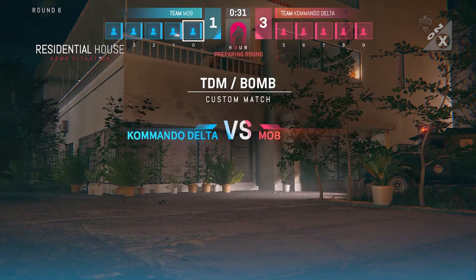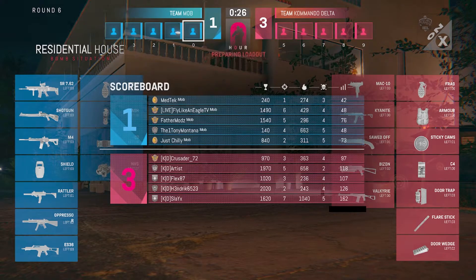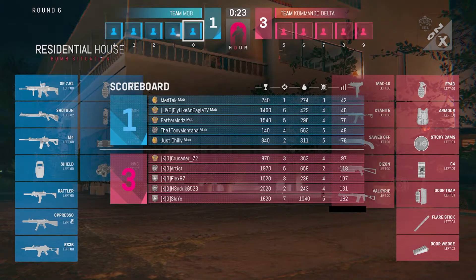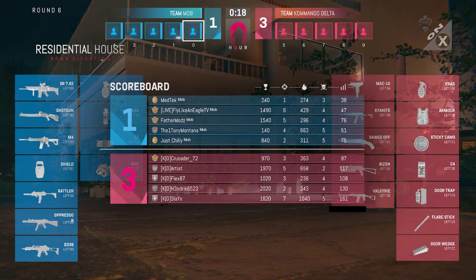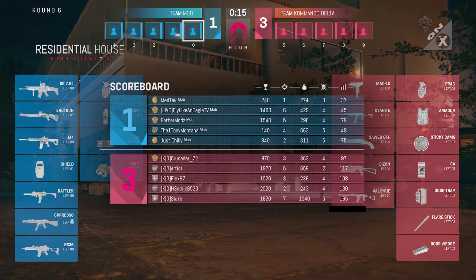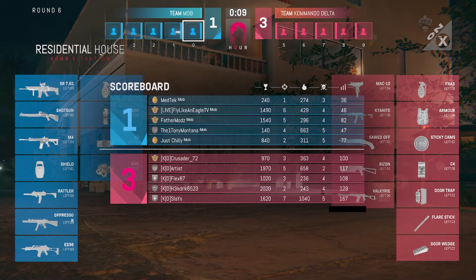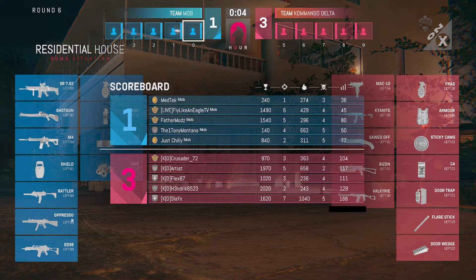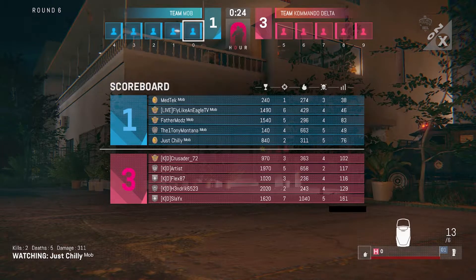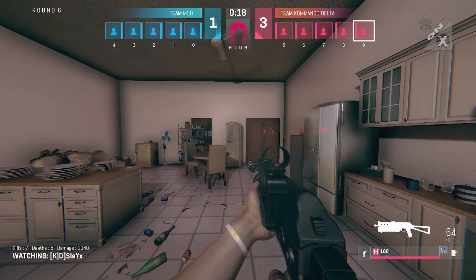The score is 1v3 with Commando Delta in the lead. We do have to play until somebody gets five rounds, but the score could potentially be 1v4. Seven kills for Slay X, six kills for Fly Like an Eagle.